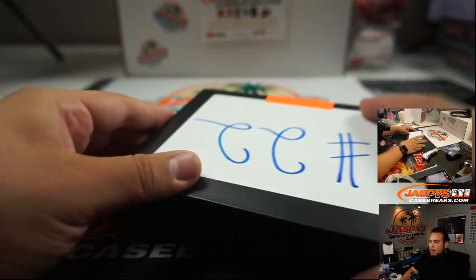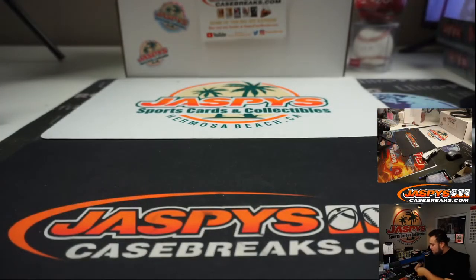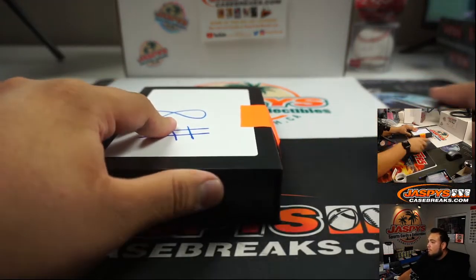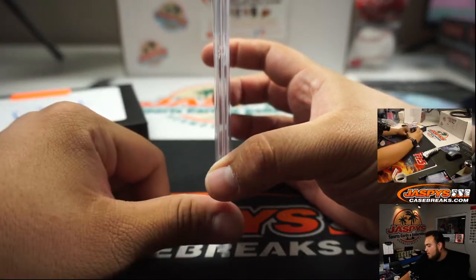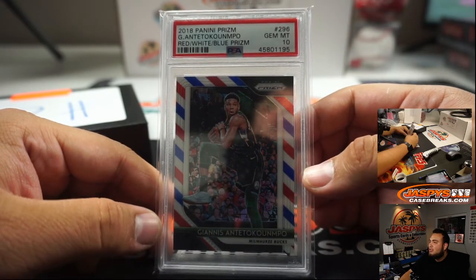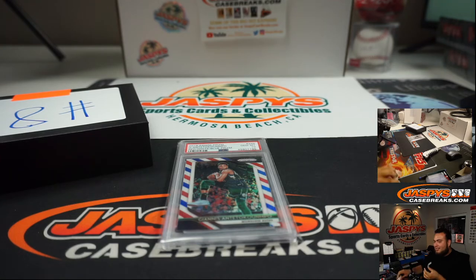Nick, box 8. 2018 Panini Prism Red, White, and Blue Giannis Antetokounmpo, PSA 10. That's nice — little barbershop feel right there. There you go, Nick.